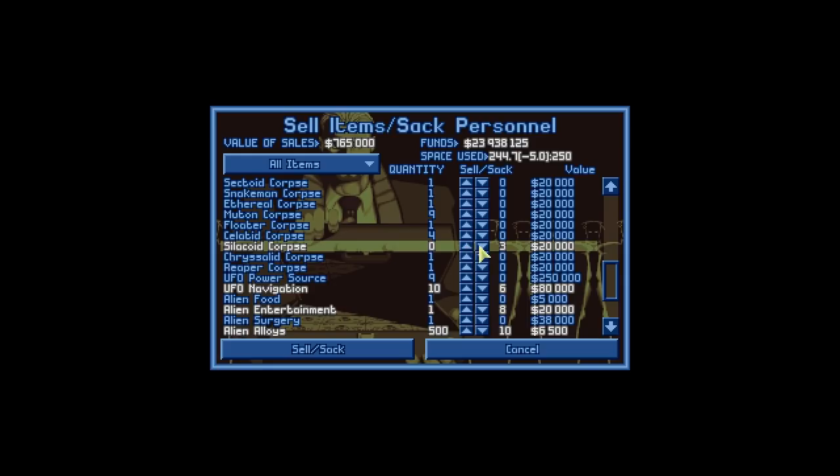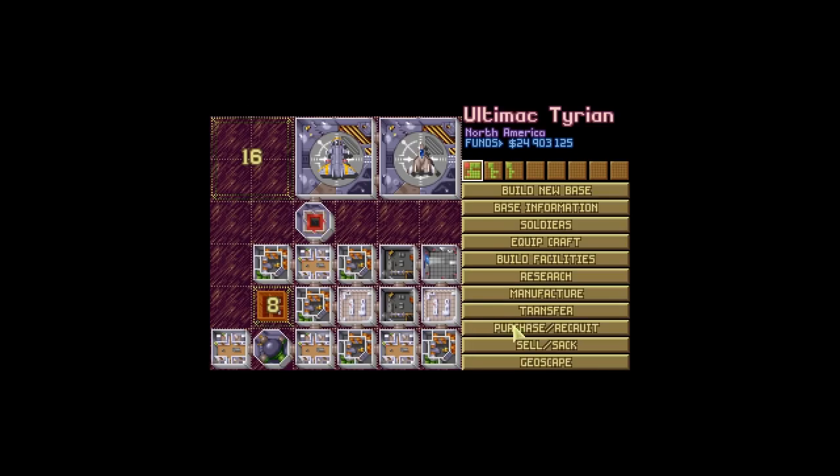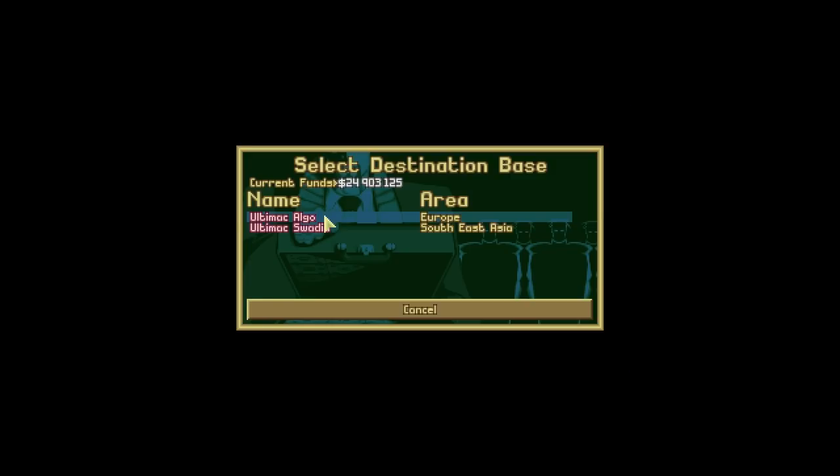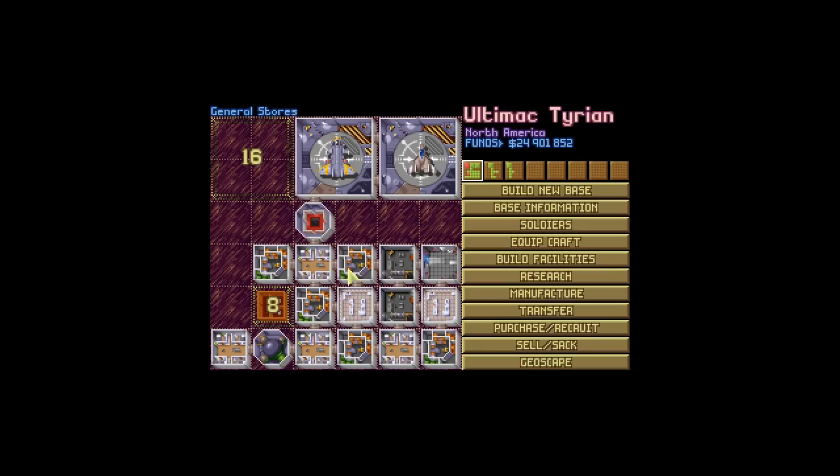We also want to get rid of the silicoid corpses, the selotid corpses, the muton corpses, and we also want to transfer over any rifles that we got — and I believe we probably got a few. Yes, we did! We'll send all of these over to Algo. There we go, not bad.